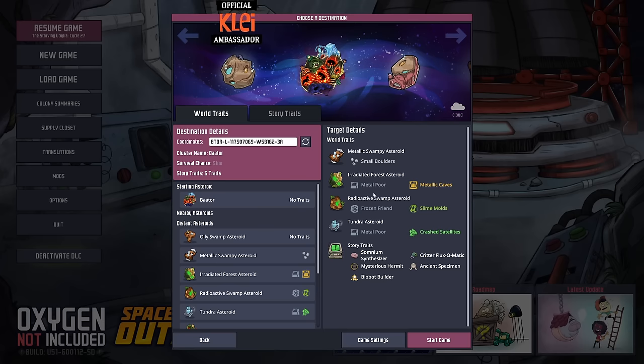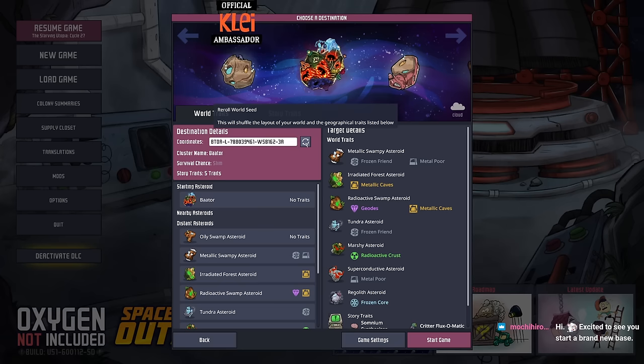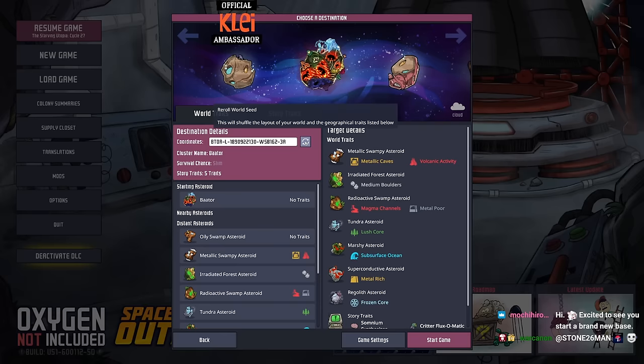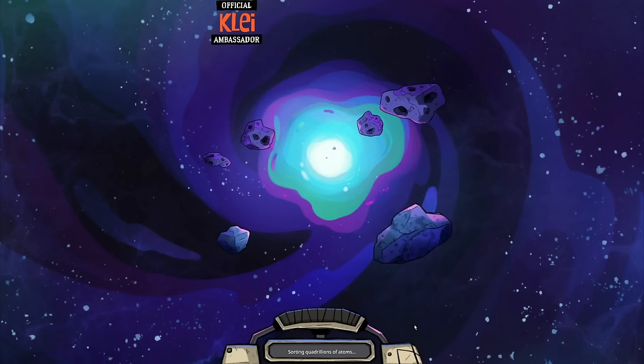We'll keep all the story traits on. In terms of the outer planetoids, these don't seem to impact the main planetoid — there are no traits here. I'll try and pick some bad ones: blush core, frozen field, radioactive cry. Those aren't great — pretty bad across the board. There we go, that's what we're going for. The seed will be in the video description if you want to play along.